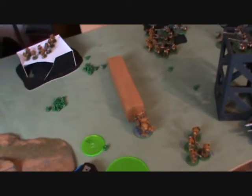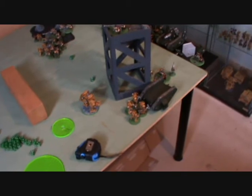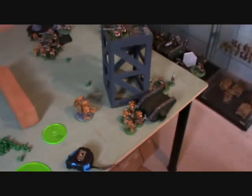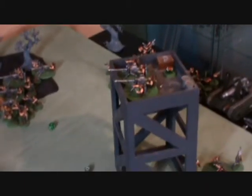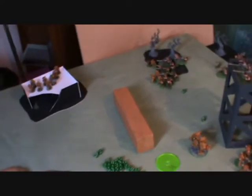Imperial Fists turn four: the Guard have no vehicles left now. Lysander destroyed the Leman Russ himself. Over there, the Imperial Guard actually won that combat, winning by one, but the Imperial Fists being stubborn stayed in place. A Plasma Cannon also managed to shoot one of the heavy weapon teams up there — an instant kill left him dead.